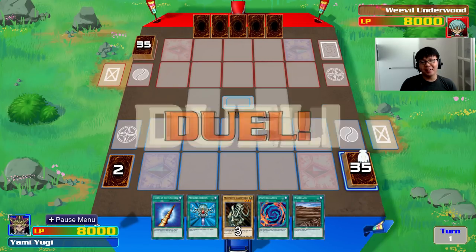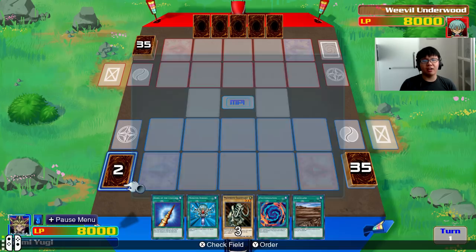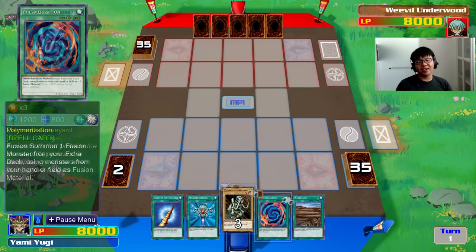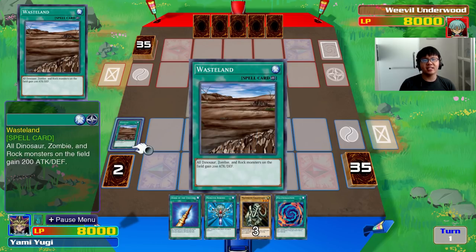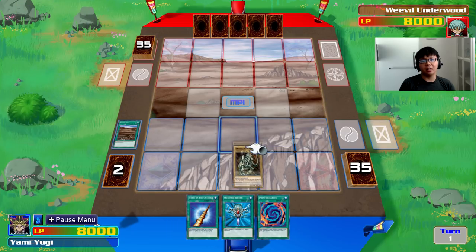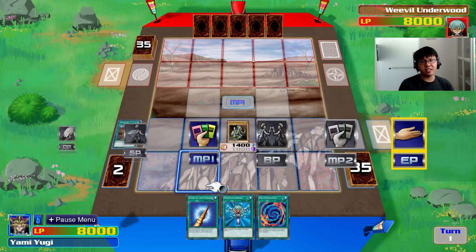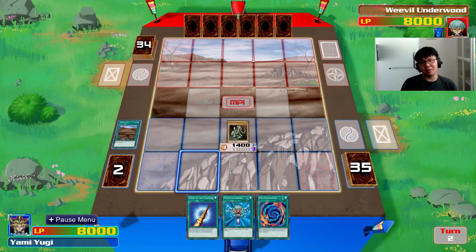This looks like a very basic retro deck — not the best of hands. There's nothing with Polymerization, so our only fusion option is Gaia the Dragon Champion and we don't have any parts for that. Mammoth Graveyard isn't a very good monster to start with. Let's start with Wasteland. I'll summon Mammoth Graveyard — it'll go up to 1.4k with the Field Spell. I'd rather save Horn of the Unicorn for a monster with higher base stats, since Mammoth Graveyard is kind of a waste with just 1.2k.